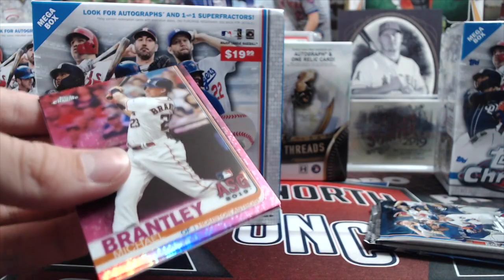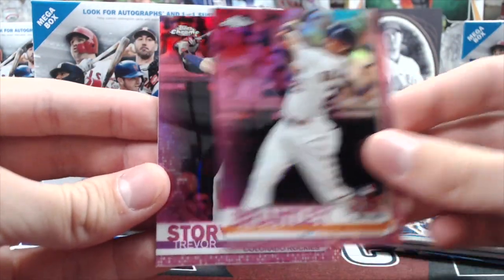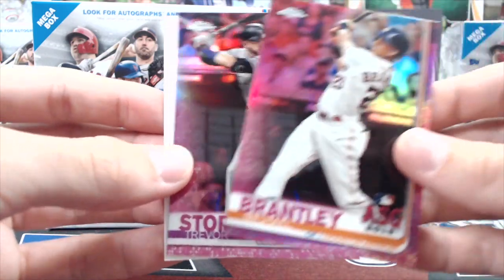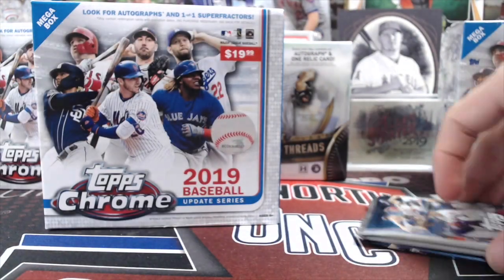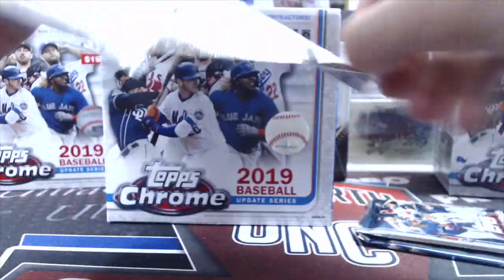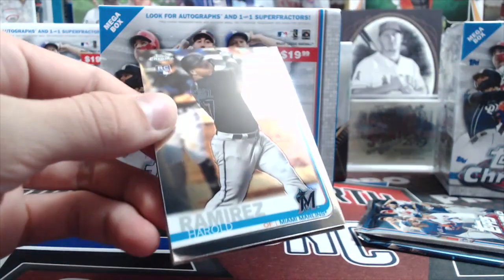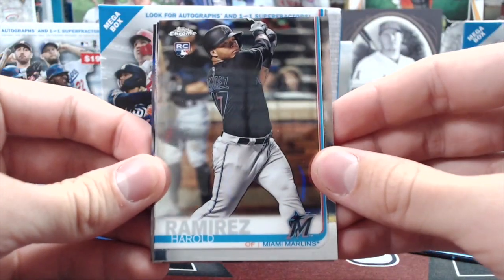So you get two pinks out of here. We got a nice all-star game Michael Brantley and a Trevor Story all-star game — so that's not horrible. It would be awesome to pull a Vlad out of one of those. You're hoping to pull one of the big rookies, obviously. Opened up a couple of packs off-camera last night.